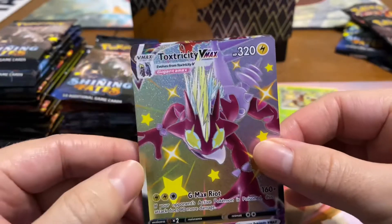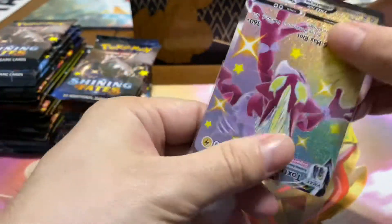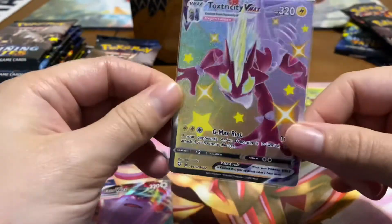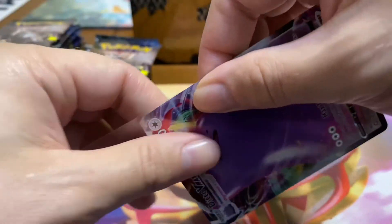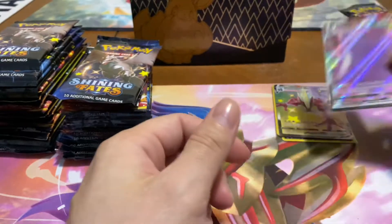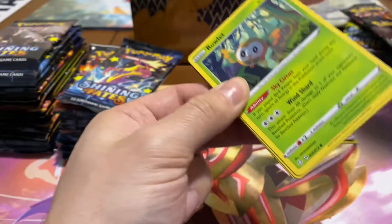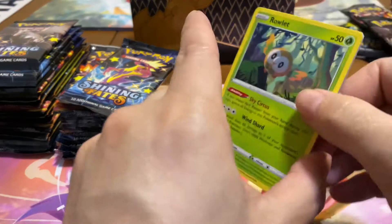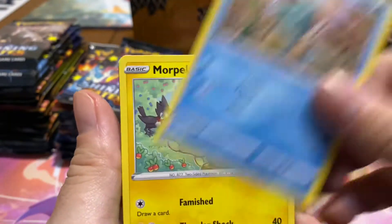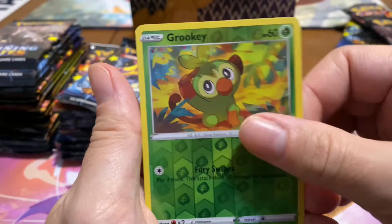I see a peek of something — and that's a Toxtricity VMax! We've got something else back there too — a Ditto VMax! Back-to-back VMaxes! This is a gorgeous card, look at that shine — shimmer glimmer. I'm a huge fan of the holo design. This round of cards, it's the shiny on top of them using the rainbow rare shine but giving it some color, so it's kind of cool that they're including all of that.